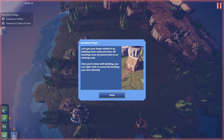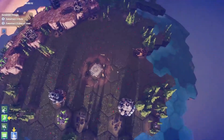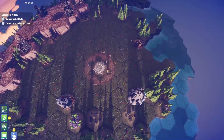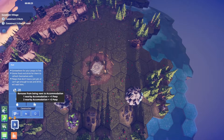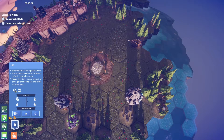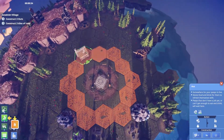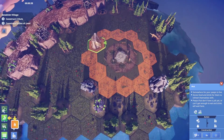All buildings will be placed next to an existing road. Once you're done with a building, you can right-click to cancel. The thing is, it's hex-based — once you use a hex, you can't move through it. They don't tell you this early, but you get bonuses for building accommodations next to each other, so you want to be careful with how you build.